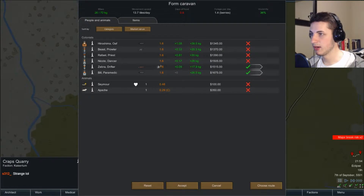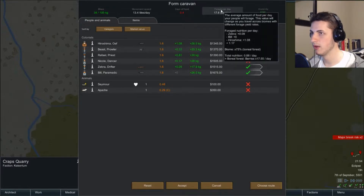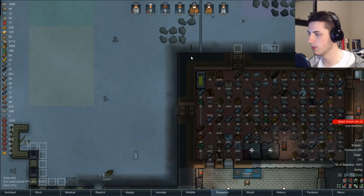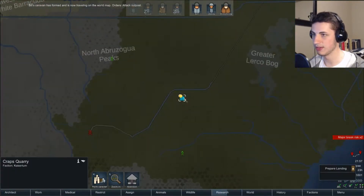We'll get Bill because he's our medic. We want to outnumber them — three to two. We don't want to take all the gun people, so we'll take Hiroshima. We've got some good people. That means we're gonna be left with Beast. We'll only have Nicole and Beast with guns back home, which is fine. This is the first caravan I've done in this run, so this is kind of exciting. Everyone's being equipped with a longsword — we have three people with longswords right now.